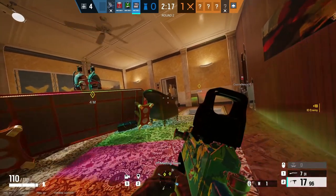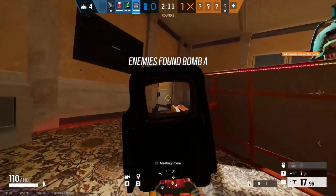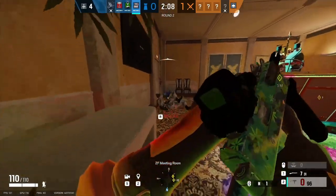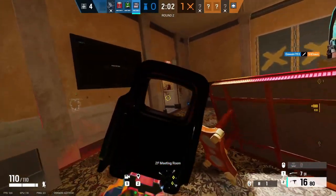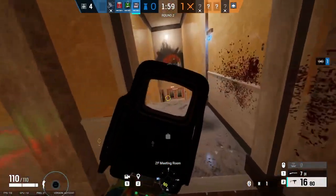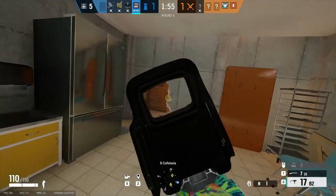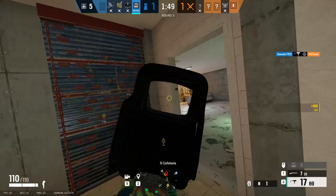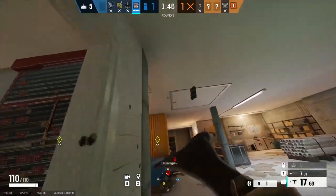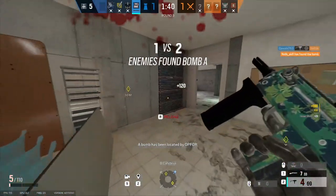Mute has two counters: IQ and Thatcher. Thatcher's EMP grenades will disable Mute jammers, allowing anything disabled by your gadgets to work again. There isn't much you can do about this, because Thatcher's job is literally to get rid of your stuff. So either kill the Thatcher before he can EMP, or just deal with it and kill him after his teammates open the wall your jammer was on. IQ can spot your jammers through surfaces and shoot them out, so either kill her before that happens, or just deal with it. An honourable mention is Twitch, because her zappy drones can kill your radio jammers too, but you can also jam her drones, so she's not a direct counter in my opinion.